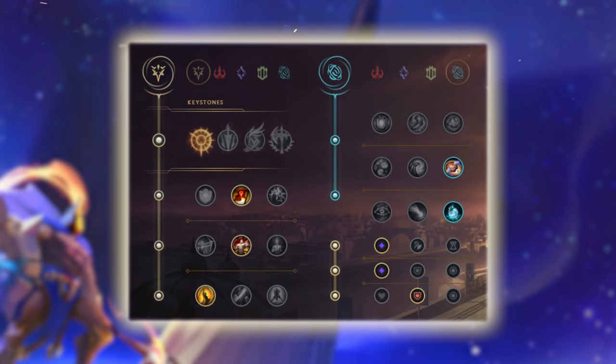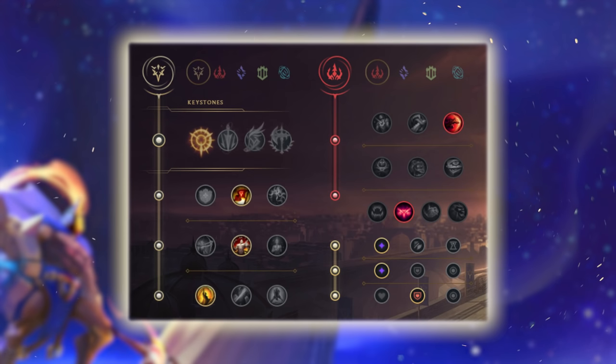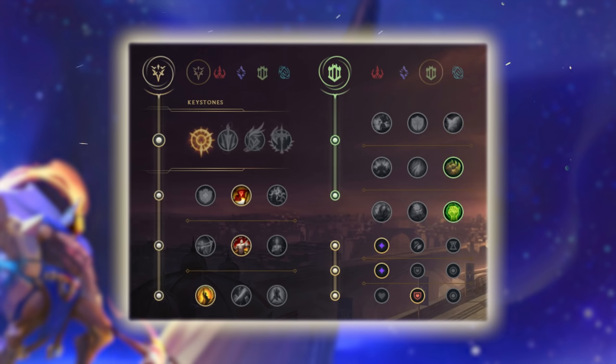As for the second tree, I run Inspiration — Biscuit Delivery and Time Warp Tonic. Now these two runes allow me to go for some crazy trades early. I'm aware they don't scale so well, but they do allow me to look for early kills that actually help me snowball into the late game. Although other trees like Domination with Ingenious Hunter and Sudden Impact, or even Relentless Hunter and Sudden Impact, do definitely work. Even builds like Resolve Tree with Bone Plating and Unflinching — those two definitely function well on Pantheon and they definitely scale better too.